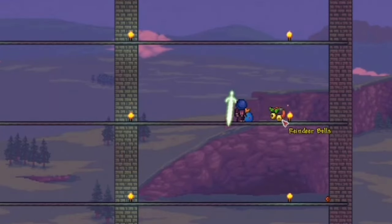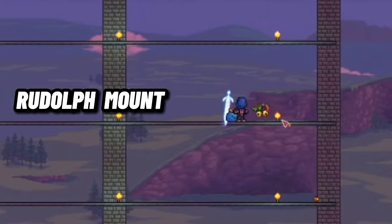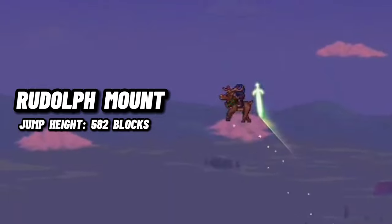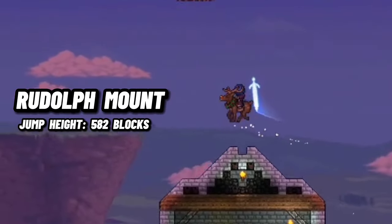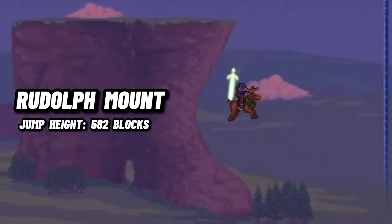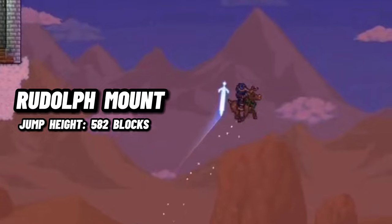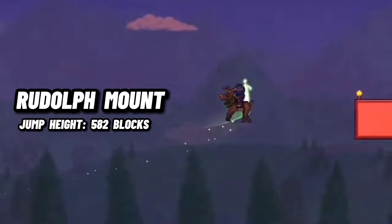The last honorable mention is the Rudolph Mount. This red-nosed mount can jump up to 582 blocks, while also having a decent speed of 61 miles per hour. The Rudolph Mount has up to a 0.83% chance to be dropped by the Ice Queen during the Frost Moon Invasion. While it's a great mount, the Winged Slime Mount had just a few more benefits that made me choose it over the Rudolph Mount.